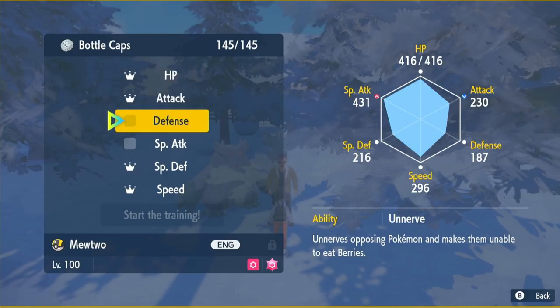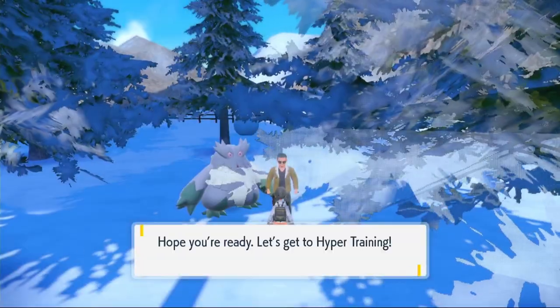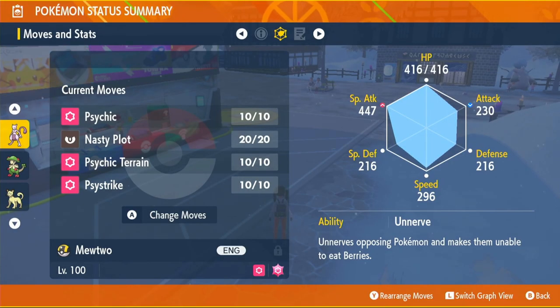Click HP, Defense, Special Attack, Special Defense, and Speed, then start the training. As you can see, my Special Attack has gone up by 16 points — we were at 431 and now we're at 447. That will do a lot more damage for us.